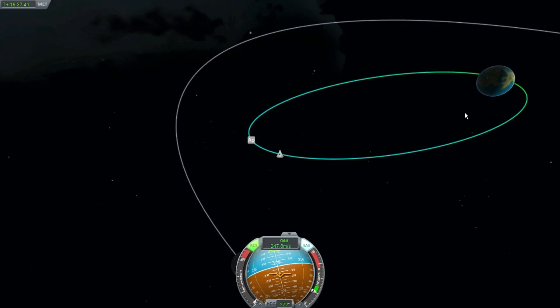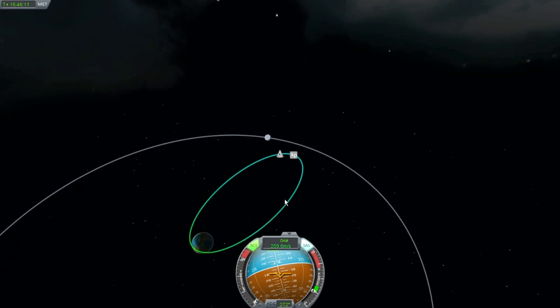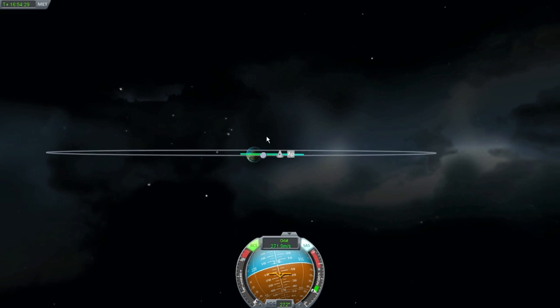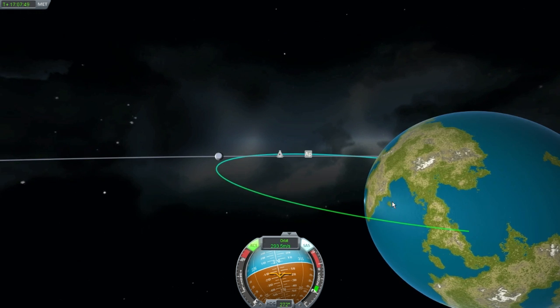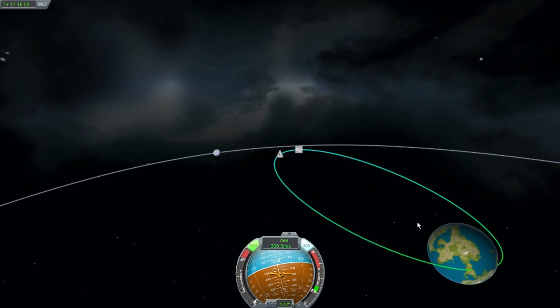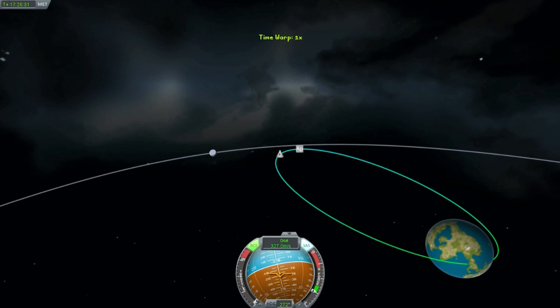I'll bring you guys back in when I get closer. The next difficult thing is going to be bringing myself into an orbit. Where's our home nation here? It's right about there. It seems like the moon slowed us down enough. Let me get back into one-time mode. As you can see, I'm going to intersect the planet and I do not want to do that — that would be a hard landing. So let me turn off the SAS.